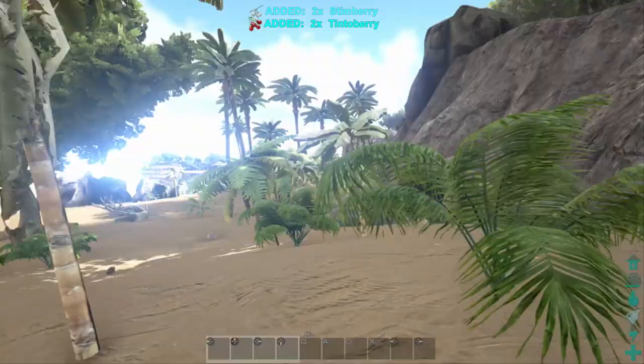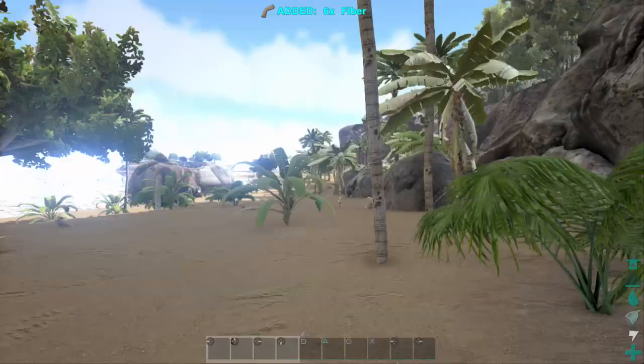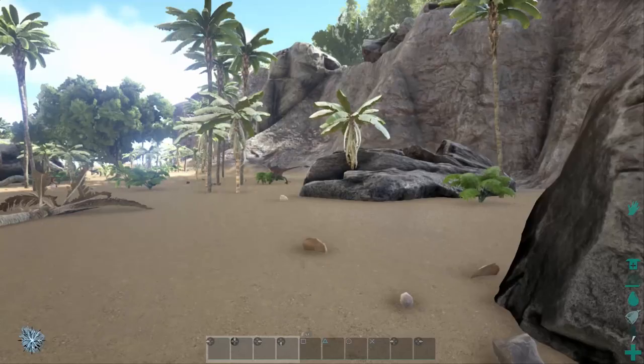The quicker you get to the levels where you can start to make a decent base, the quicker you can actually start to really enjoy the game and get past these awkward early stages. In the beginning, one thing you'll probably want to do is craft yourself the basic tool — the pick, which is the most basic thing. Oh, there's a raptor right here — this is trouble.